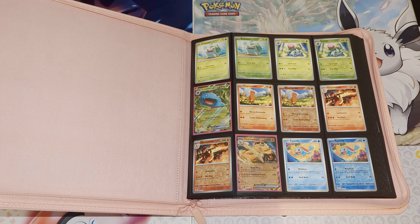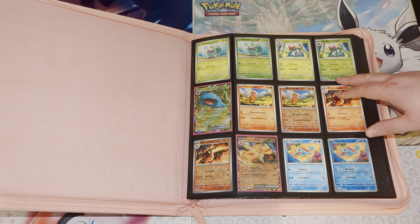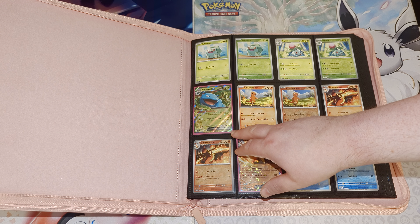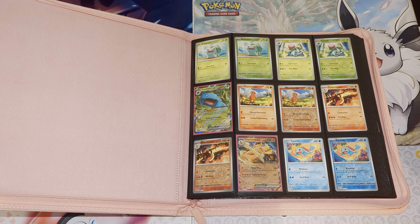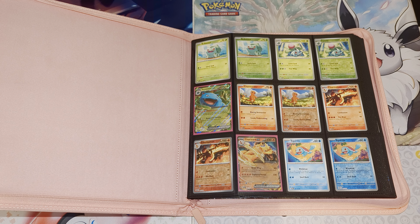Going to the first page, the first thing you may notice about this set is that it is not laid out like a normal Pokémon set. Normally we'd go grass, fire, water and through all the types in Pokédex order within those types. But in 151 we are just going full Pokédex order the whole way. So Bulbasaur starts us off as number one, Ivysaur is always number two, and then we've got the Venusaur EX here — Venusaur always being Pokémon number three.